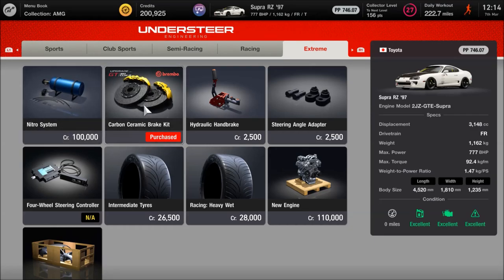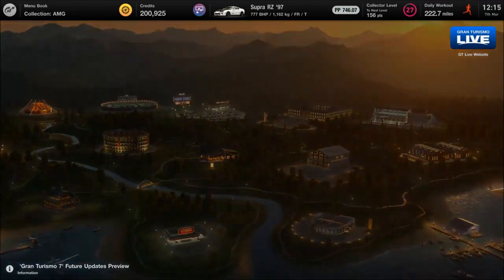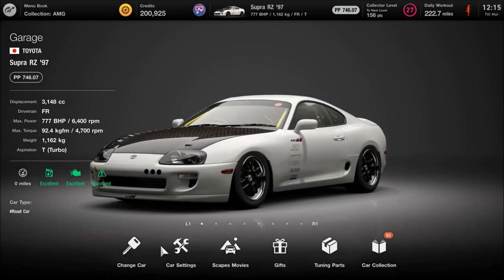We do have the carbon ceramic brakes. I've left the handbrake and steering adapter stock. The handbrake isn't really necessary, but the steering angle you could find beneficial, so give it a try. And as far as the rest, as you can see, we haven't touched that. So that's it as far as the upgrades go. If we go back to the home menu, I'll show you the tuning that I've done — and you'll be able to tune this from your own garage as well, instead of going into an event.